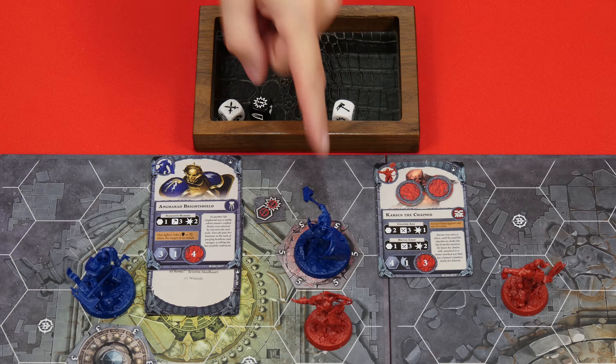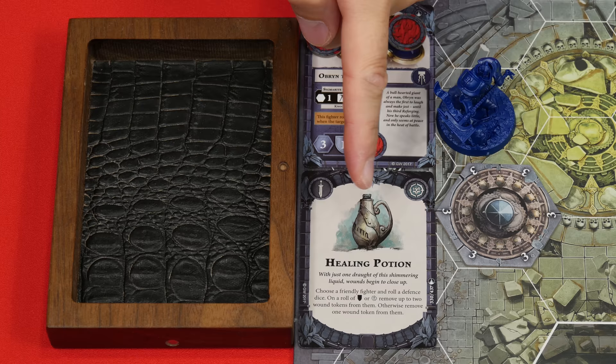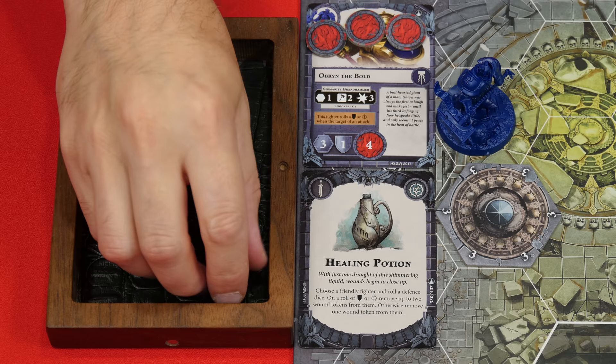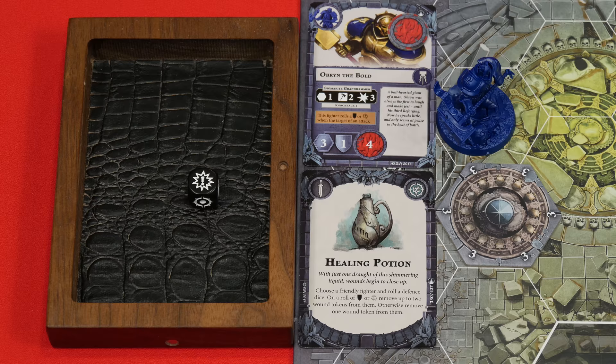That's really rough because I charged, and that means Bright Shield will not be able to attack again. However, in the power step, Matthew does want me to play a card. He has me using the healing potion here to target Oberyn. This is hopefully going to heal some wounds from him. I have to roll a defense die, and if I roll a shield or a crit, I'm going to be able to heal two wounds. There's a crit! So that means two wounds are coming off. If I hadn't rolled either of those results, I would have just removed one wound instead.